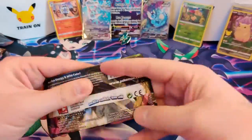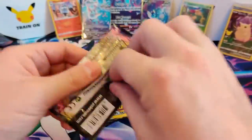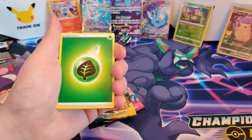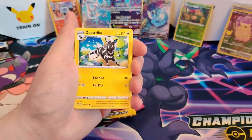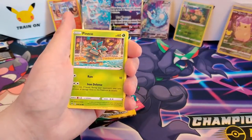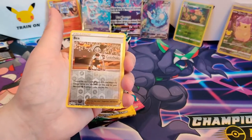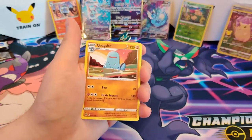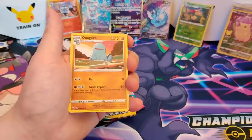Next up, Vivid Voltage. Let's go. Starting off — Leaf Energy, Nessa, Swablu, Joltik, Boltund, Pineco, Clefairy, Crobat, Milcery, Tsareena, Bea. And our rare card is... Nope. A Quagsire. Nonono.